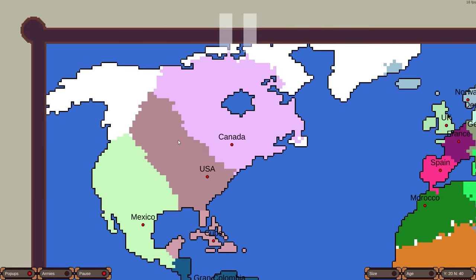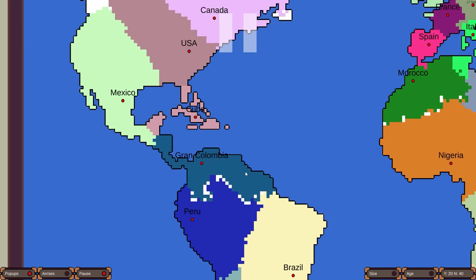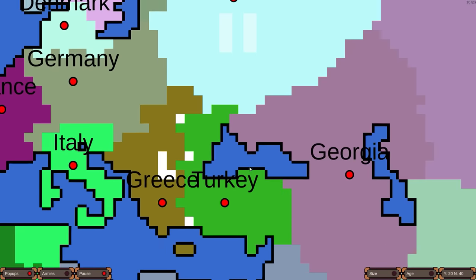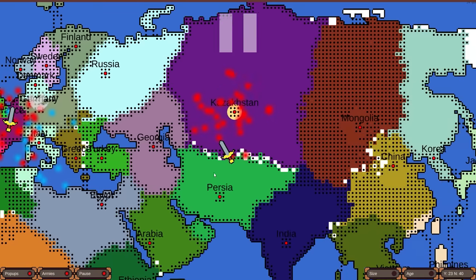USA going straight over for Alaska — they really want Alaska. This feels more like Manifest Destiny. Mexico's gotten back their old states and then some; they're all the way up near Washington. There's a big war between Gran Colombia and Peru. The European nations don't have a whole lot to work with. It looks like Turkey might already take out Greece — they're getting dangerously close to the capital. And now here is our army map mode.